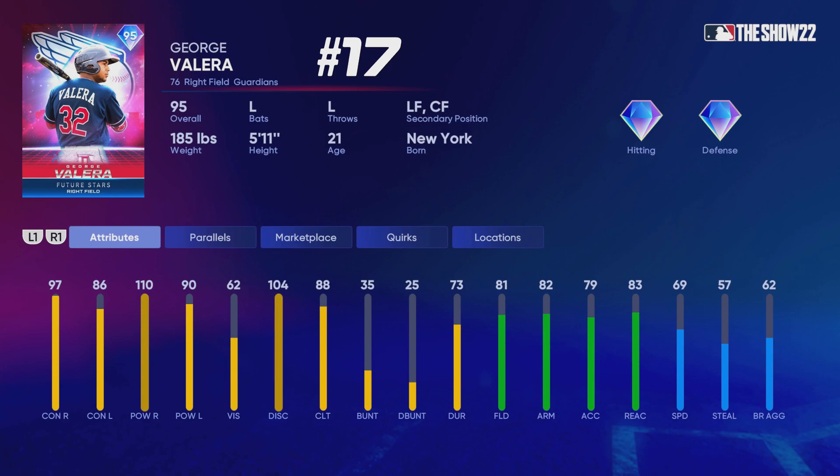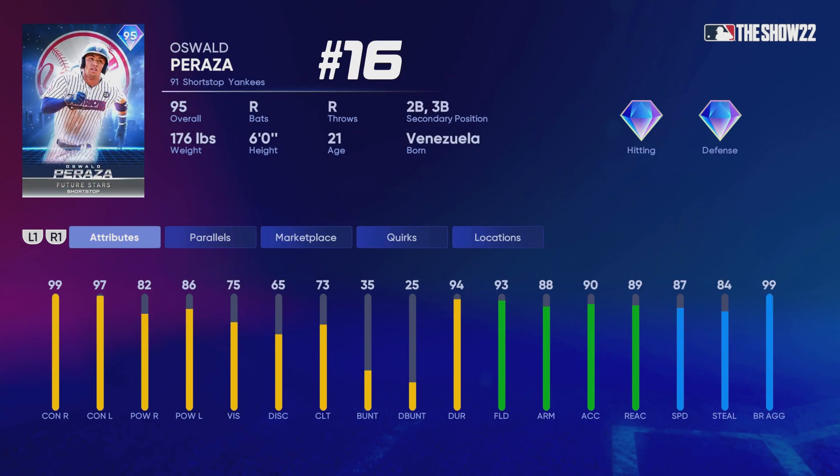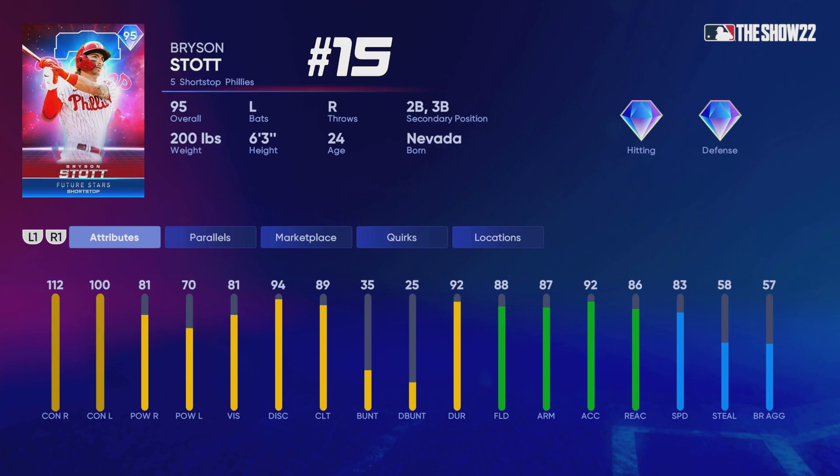George Valera at number 18 — I think he's pretty good. I initially had him ranked a little higher but moved him down because I think there are some better all-around options, though he's still very solid — kind of middle-of-the-pack diamond. Oswald Peraza at number 17 — right-handed middle infielder, not the most power at 82-86, but all around really good with diamond defense, good speed, decent power — kind of like a four-and-a-half tool player.